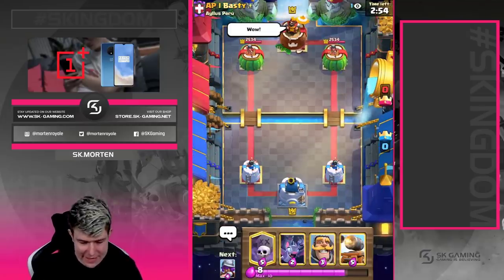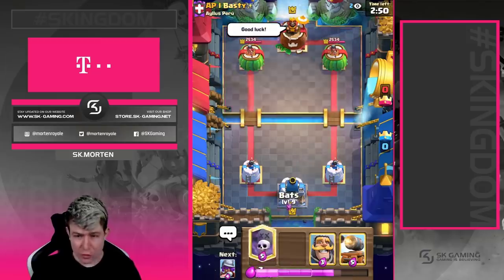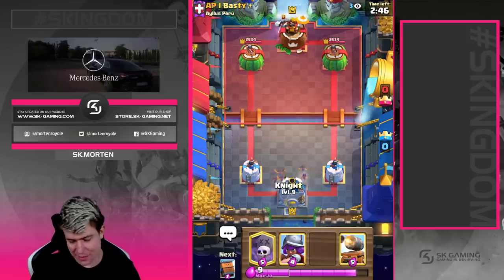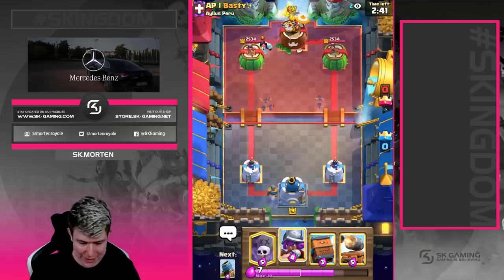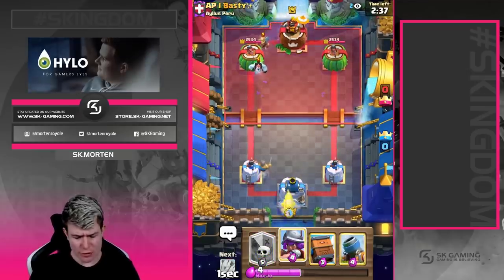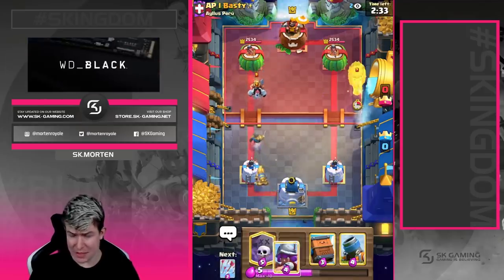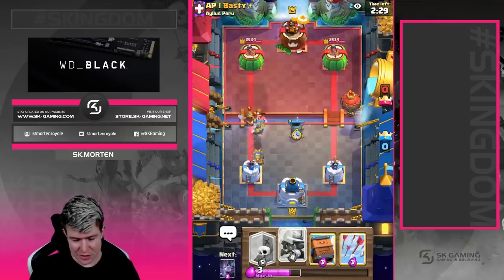Next game against AP Best — he gave us the 'wow' emote. We go bats in the back; he'll think maybe it's miner balloon or quick-cycle, but he won't expect mortar graveyard. He goes for musketeer — I don't really want to go for musketeer too because I think he has balloon, so I want to keep mine. Great choice — if you play the mortar like that, the balloon always gets kited no matter what.